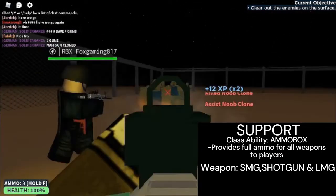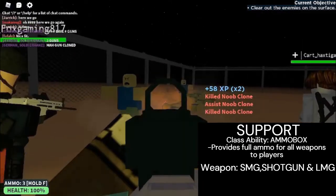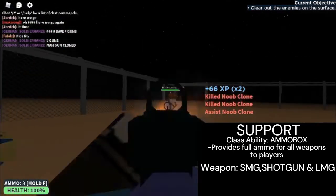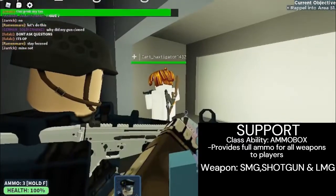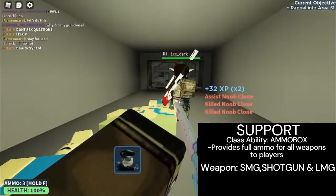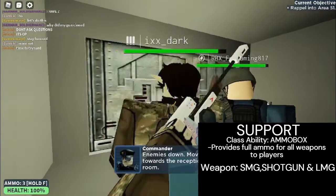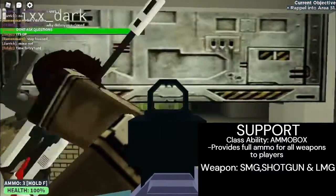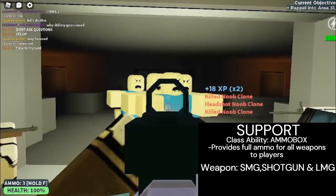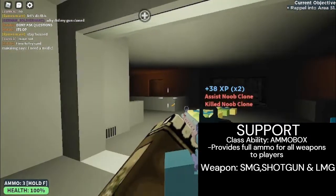We've already talked about SMGs, so let's break down the shotguns and LMGs. The shotguns deal spread damage, creating high DPS in close quarters via multishot, but lack general firepower at longer ranges due to balancing reasons. For the LMGs, they boast the largest load of ammo, but their recoil can be a nightmare for untrained users — though nothing compared to hip-firing a sniper rifle.